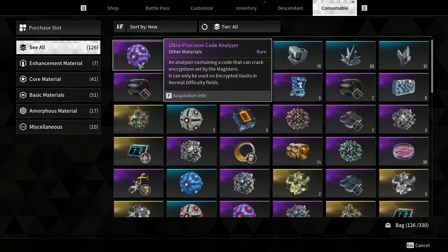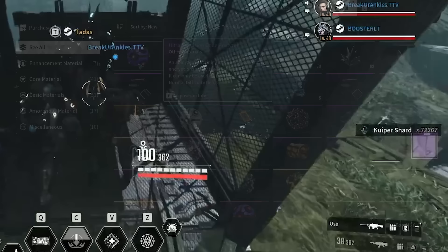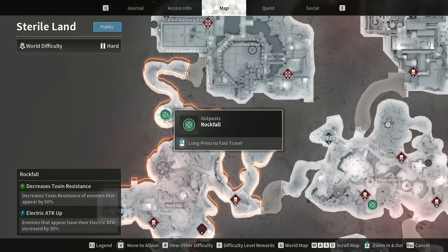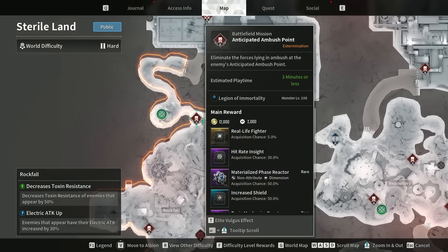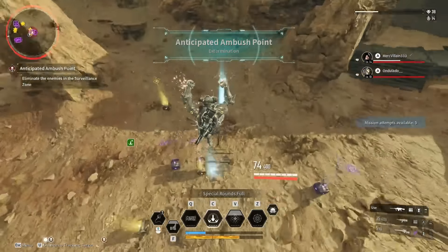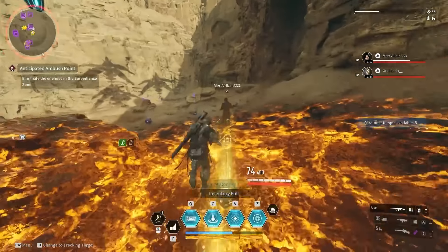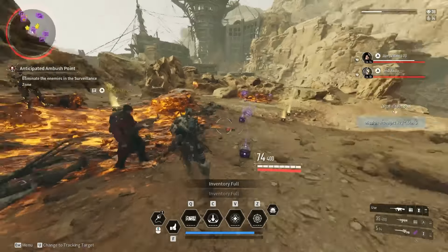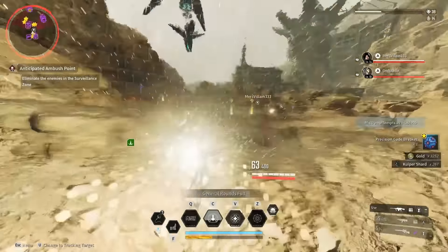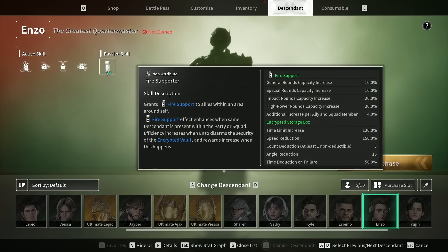Finally, I want to talk about Code Analyzers. These are used to crack open encrypted vaults that are super valuable — they can give you up to 70,000 plus Kyper Shards if you use them right. The location is called the Rock Fall Outpost in the Sterile Lands. From there, go to the Anticipated Ambush Point. I highly recommend going with friends because everyone gets the rewards, giving you all access to a lot of materials and analyzers, which provides a massive boost to your Kyper farm — significantly more than the 200,000 Kyper Shards an hour you see in other videos.